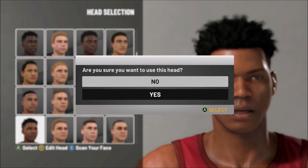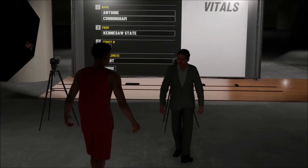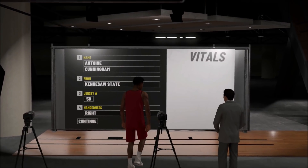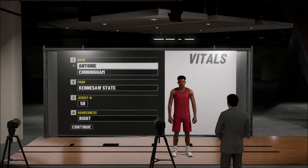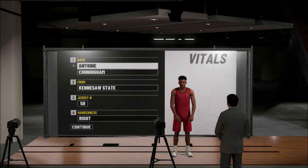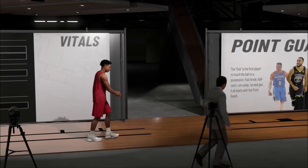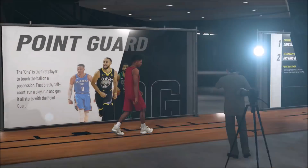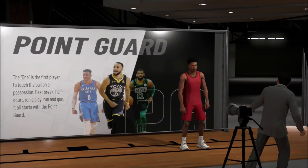It doesn't matter how your player looks — you can put it on anybody. None of the vitals stuff matters: name, place you're from, jersey number — just go down to continue. Make sure you make a point guard. This is why I said I put a twist on this one — make sure you make a point guard.